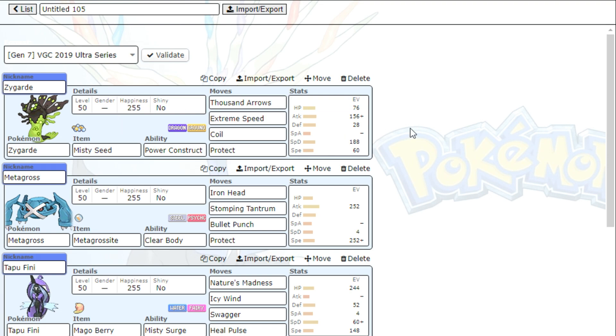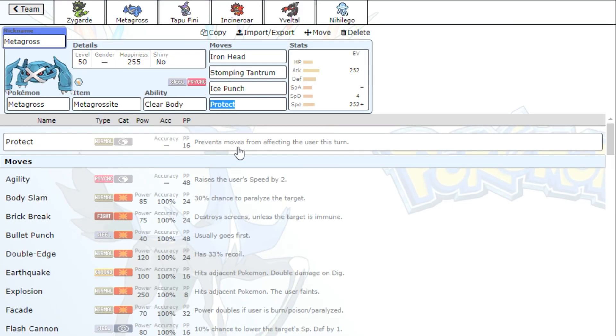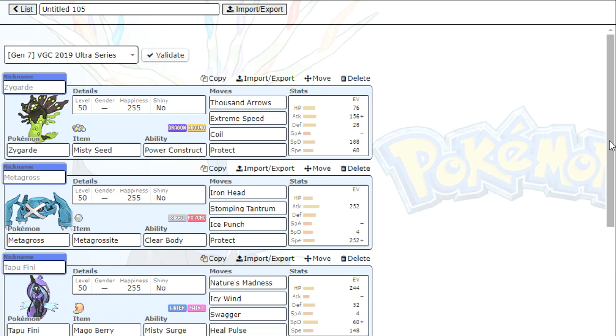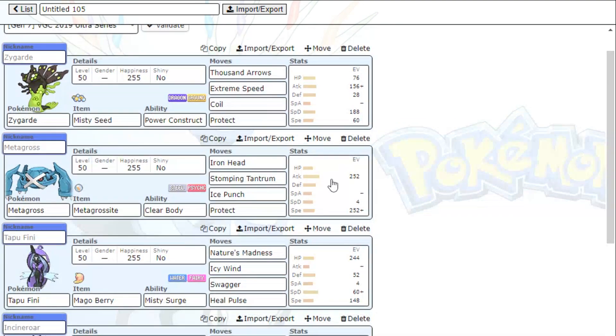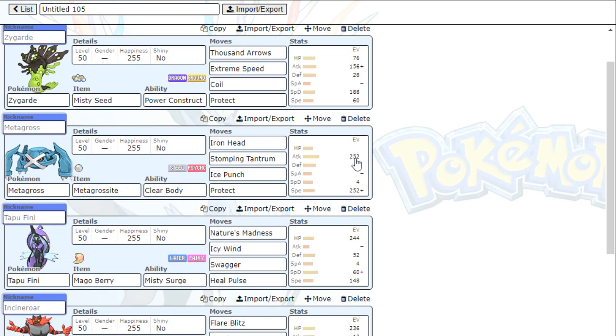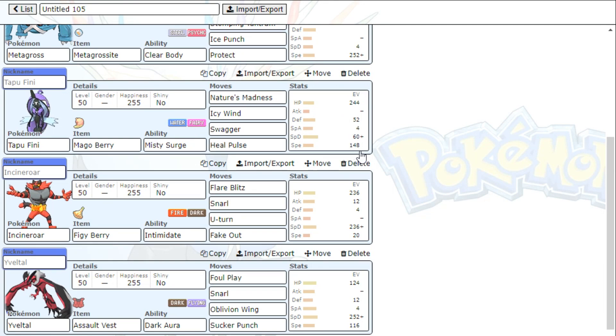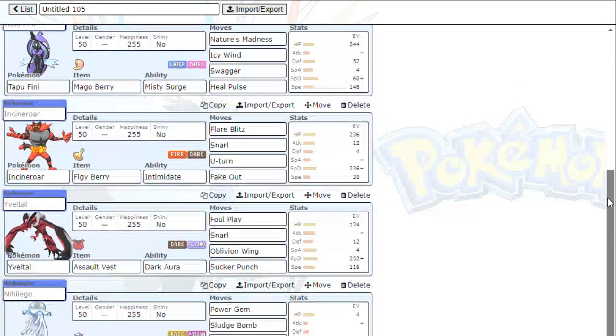My friend passed me this team. We're going to be using a standard Coil Misty Seed Zygarde with Power Construct. We got Mega Metagross — I'm not sure if I want to run Bullet Punch or Ice Punch. I've been going back and forth. The original team did have Ice Punch. I changed it to Bullet Punch because I felt like the Xerneas matchup was just really bad. I'm going to keep Ice Punch for now just to see how it is.